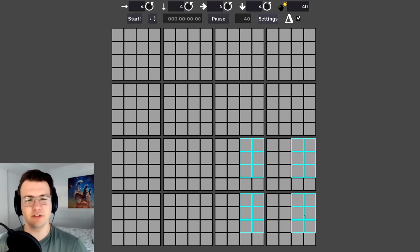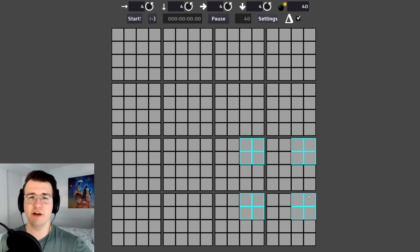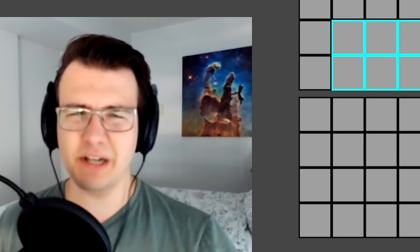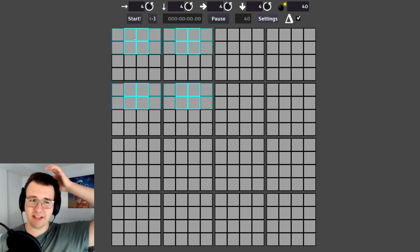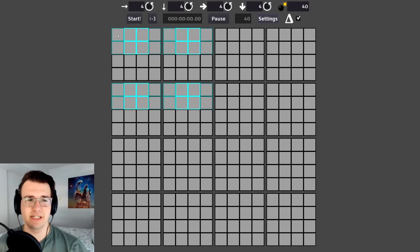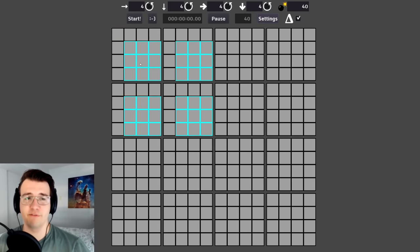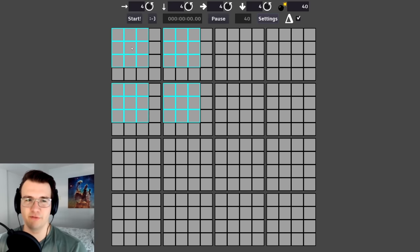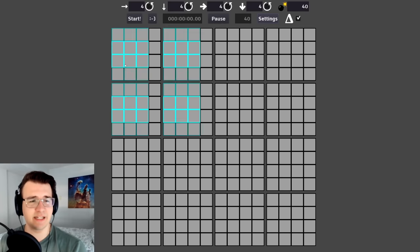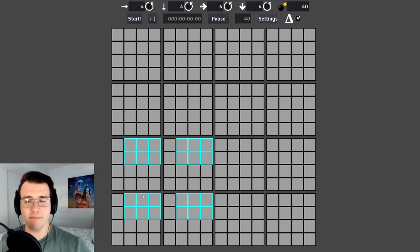What we're looking at right now is a two-dimensional representation of a four by four by four by four hypercube. Let's just take the top left four by four — you can think of it as a normal flat four by four. Everyone's done a normal minesweeper before, so you know what a four by four is.